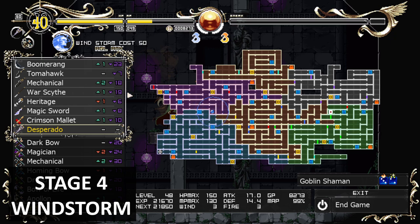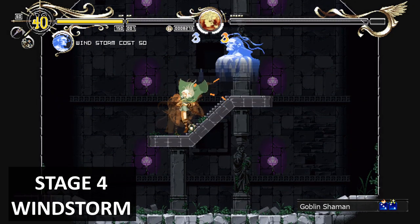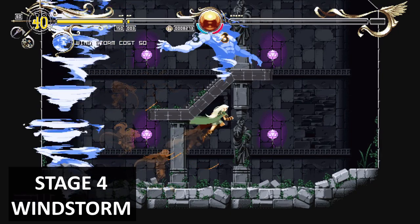In this room down here, once you've got the first item, come here and you'll get the Windstorm magic. It'll be waiting for you down here.